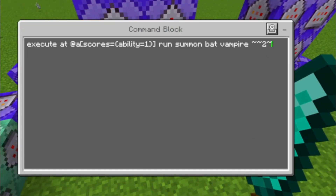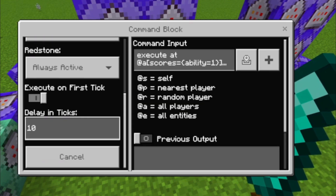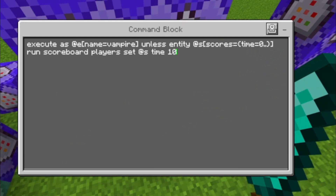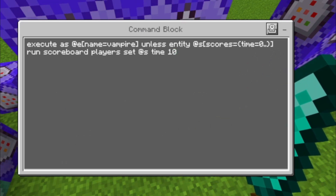Then we need this command block that summons a bat called 'vampire' two blocks above us if our ability score is one. It's important to add a delay in ticks of 10, otherwise you'd get way too many bats. Then all of the bats get a time of 10.